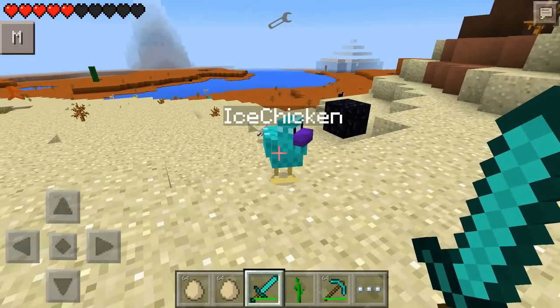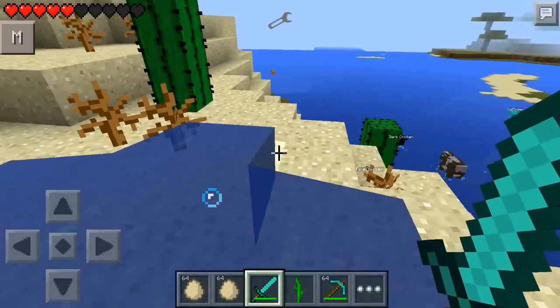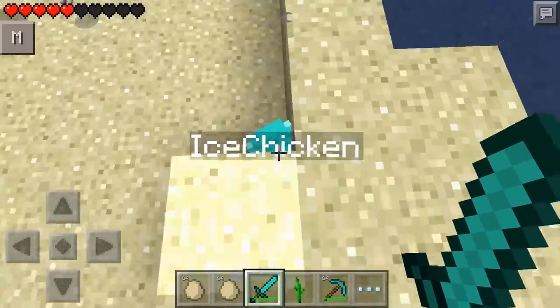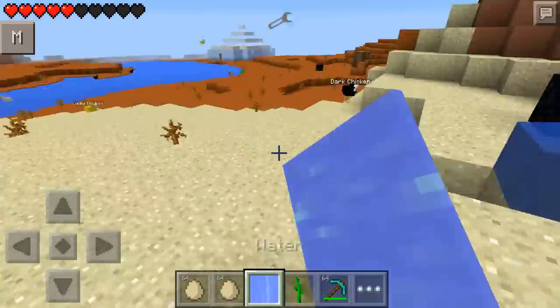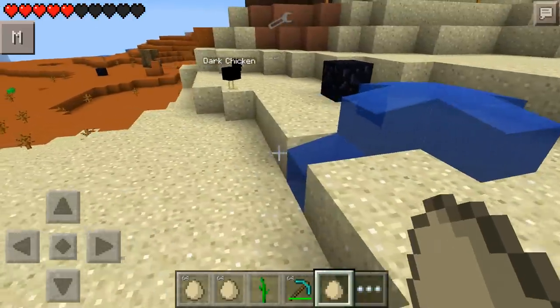We then have this guy — this is the ice chicken. Let's see what he does. The ice chicken drops water — he drops like a little fountain of water, that's pretty cool. He actually drops a block of water when you kill him, so you can place this down wherever you want. That's quite cool.